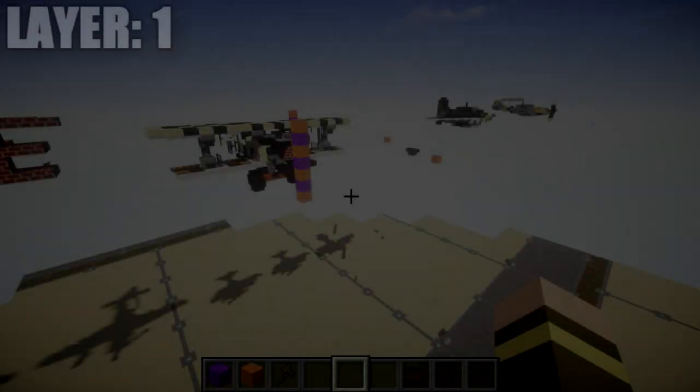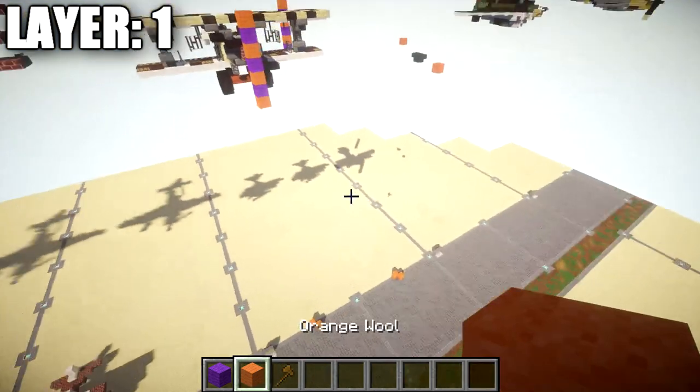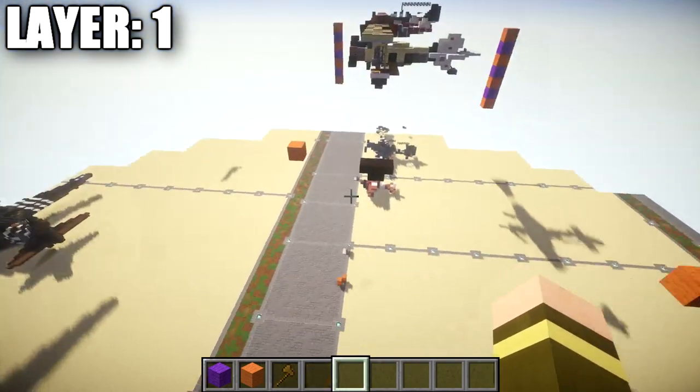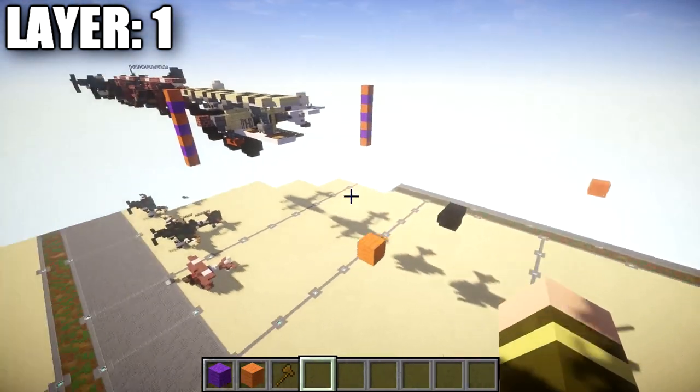Moving into the tutorial, we'll begin with layer one. If you're completely new to my tutorials, the way I structure my aircraft tutorials is I do half on camera and half off. The aircraft is completely symmetrical, so whatever you do on one side you do on the other — you just copy it over between layers. Note that this is the in-flight model only; to make it landed it would need to be angled differently, which would be a whole different design altogether.